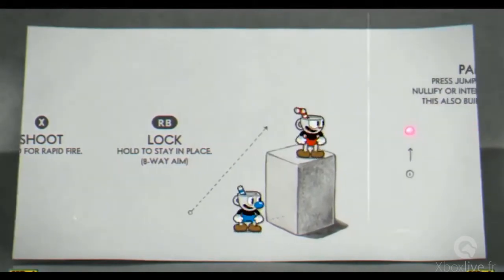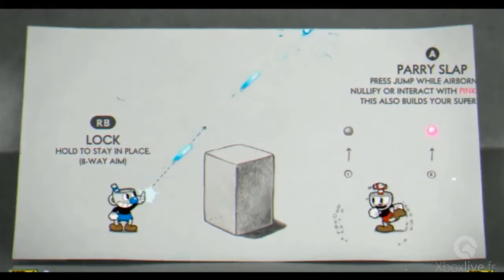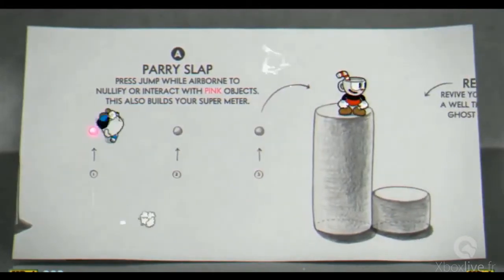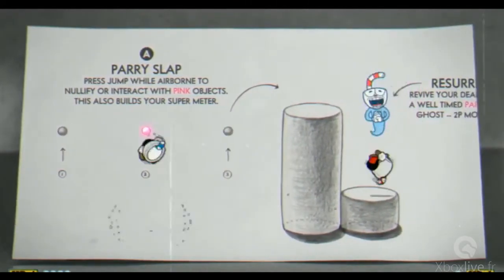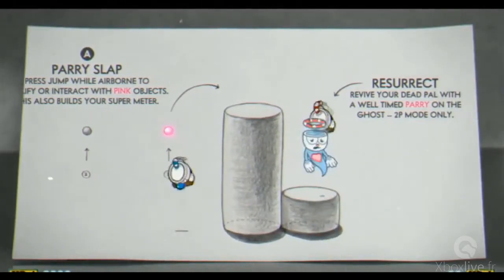Your right bumper locks you in place so you can aim in eight different directions to shoot. It is rapid fire, so you can just hold X down — you don't have to keep tapping. Right here, anything that's pink in the game is parriable. It's a really important mechanic for a number of different reasons. You'll see here it elevates your jump so you can get up to higher platforms that you wouldn't normally be able to reach.